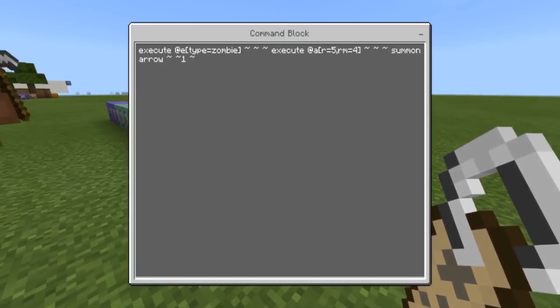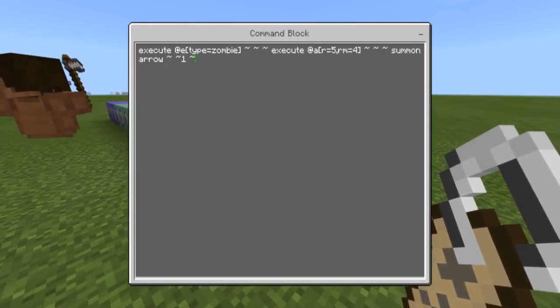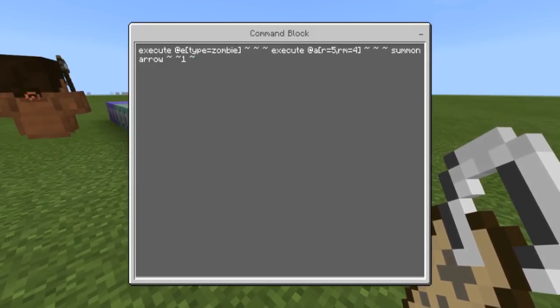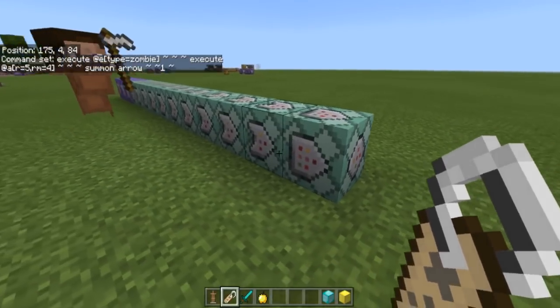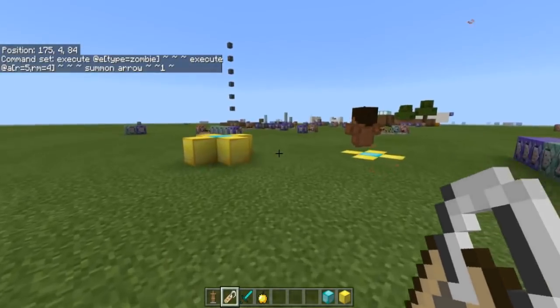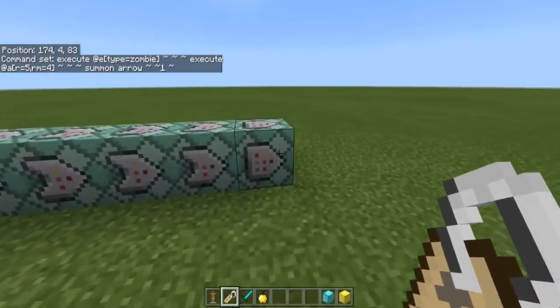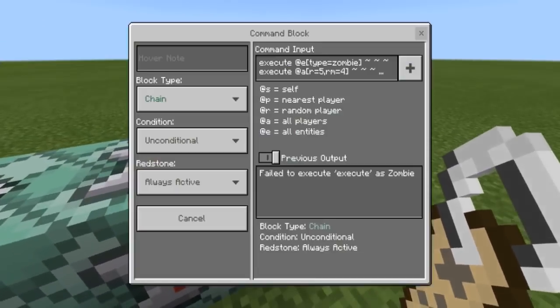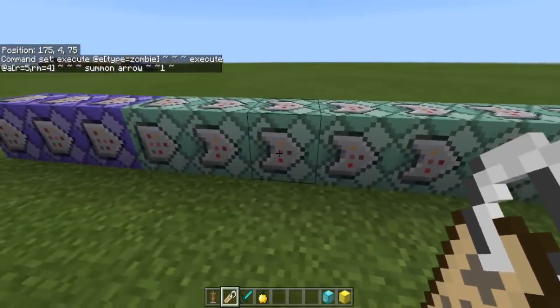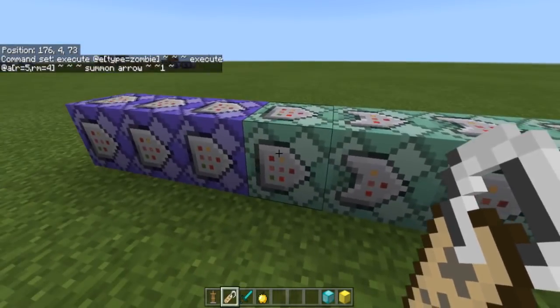It's a pretty cool command overall. I do not recommend using summon zombie or summoning any kind of entity in that last command — it will crash your game. Just use arrow or something that won't keep spawning repeatedly, because it does spawn a lot of them. Be careful with that last command. It is unconditional and always active; all the others are conditional and always active.